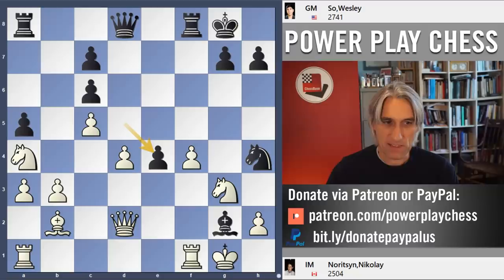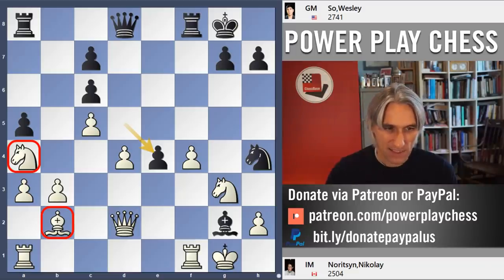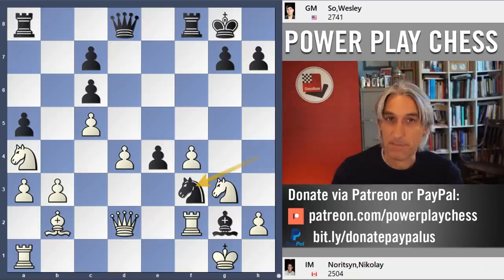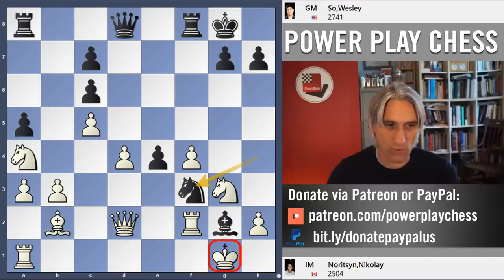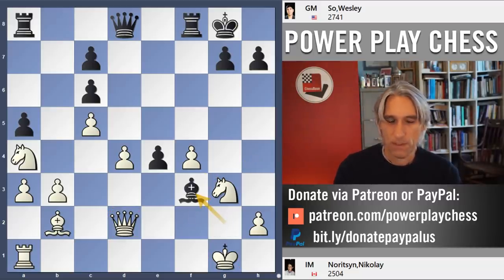White is still a piece up, but there are certain problems. Look at those pieces — they're way across the other side of the board. They're in Siberia, but the attack is happening over here. Rook f2. Knight f3 — that gets back a bit of material, forks king and queen. Rook takes. Bishop takes. Now the material balance is two minor pieces for a rook.